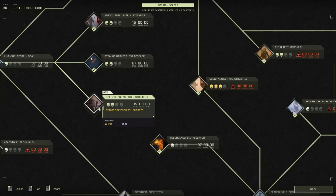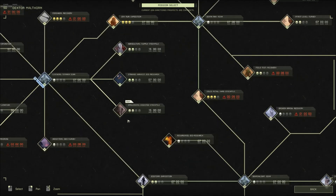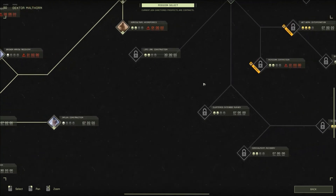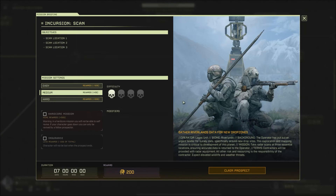Assisted Stockpile — that's just a case of going back and showing you how to go into caves and collect ores. I might do that at some point when I want to just do a quickie, throw up something that's probably like 10 minutes long. But we're going to go over here and do the Incursion Scan. I've got seven days to do this and it's going to be 200 units of money.